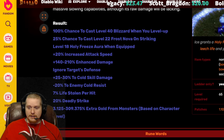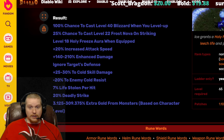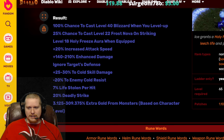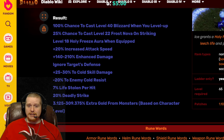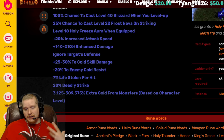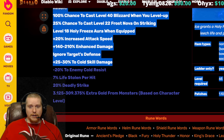The runeword also gives 20% increased attack speed, which is nice — a lot of bows don't have any at all. We have 140 to 210% enhanced damage, which is a 70% range and could make a pretty big difference in how much damage your bow puts out. There's also ignores target defense, meaning attack rating doesn't matter versus monsters when shooting, although this does not work versus bosses so you'll still need attack rating there. Finally, 25 to 30% cold skill damage enhances the Frost Nova, Holy Freeze, Blizzard, and if you're a Freezing Arrow Amazon, your Freezing Arrow damage too.